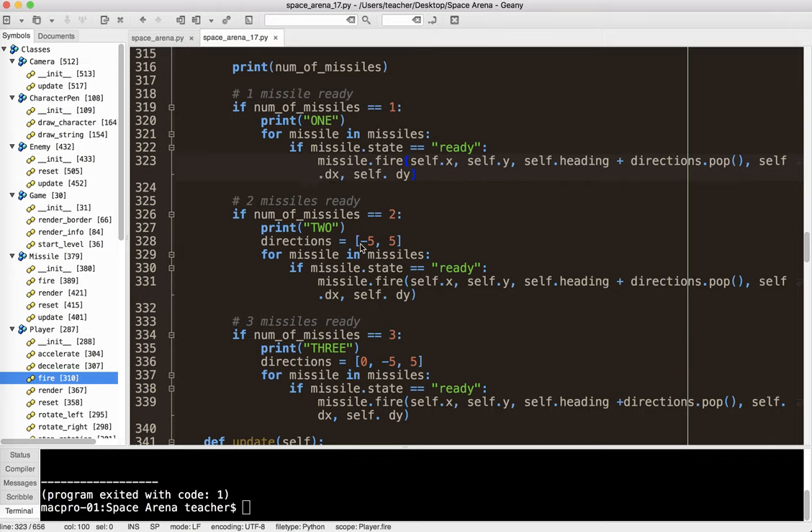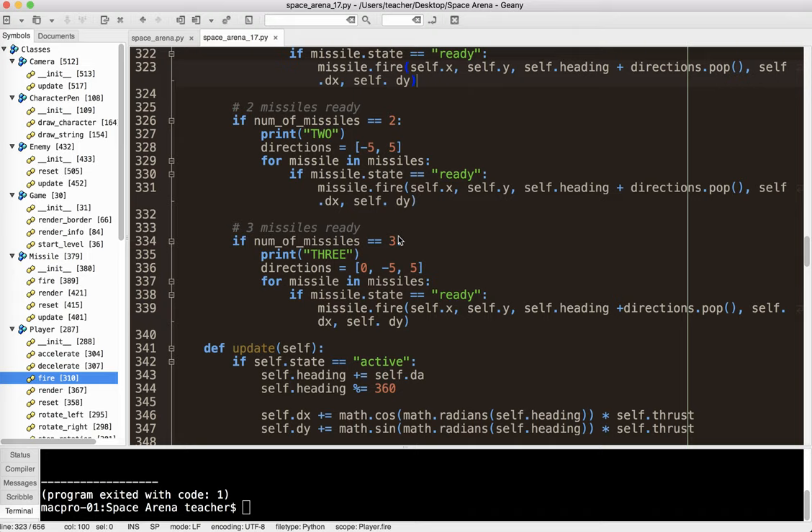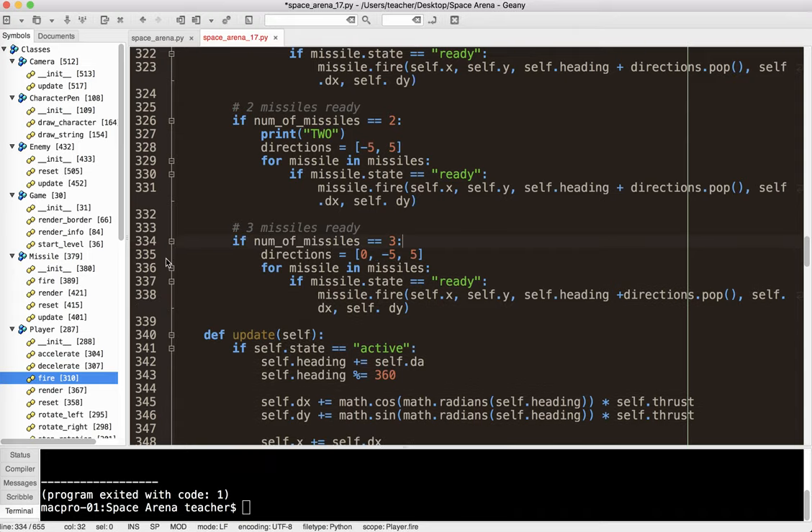Let me explain the pop thing. I have a list like [-5, 5] for two missiles, or [0, -10, 10] for three missiles. What directions.pop() does is take a value out of the list — pop it off — and I add that to the heading. So the first time I add -5, pop; pop again, it adds 5. The number of items in the directions list has to match the number of missiles. For a 30-missile scenario I'd have values like 5, 10, 15, 20, 25 degrees. I'll go ahead and delete those debug prints.